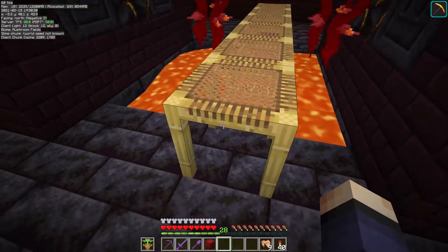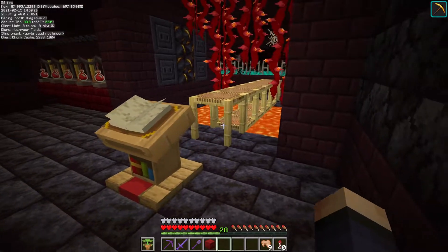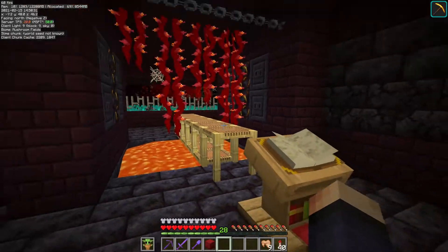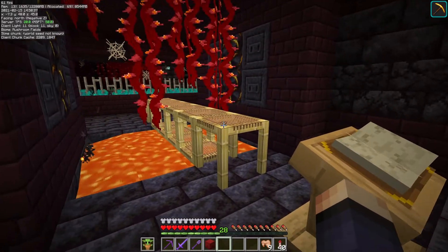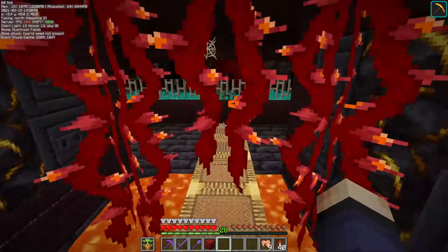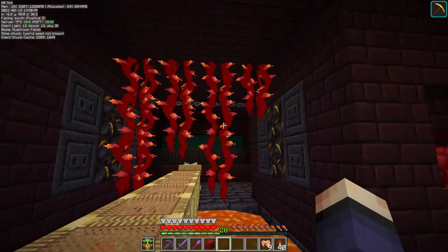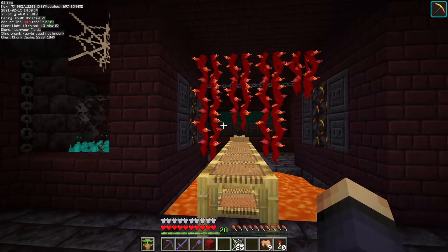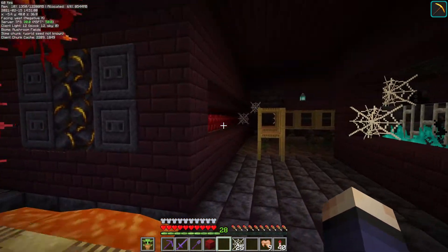I've added the lecterns into each spot. This lectern is actually placed kind of annoyingly, and it's placed here on purpose. It's a bit of a hassle because it kind of gets in your way of running through here. The idea is I don't want somebody to get too much of a run and end up just sailing right through it. I also changed up these side blocks for a little bit of that gilded blackstone - another really cool looking block.